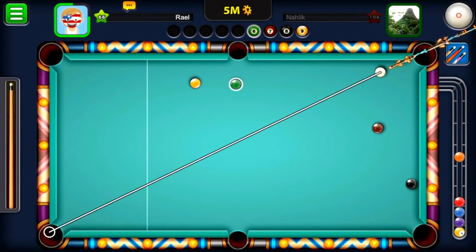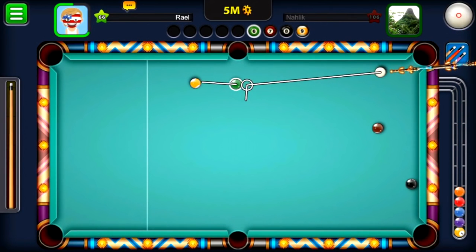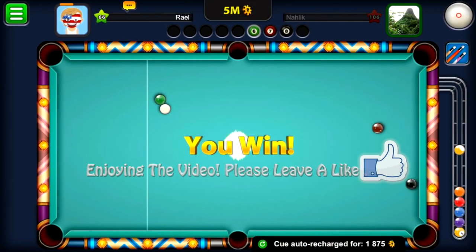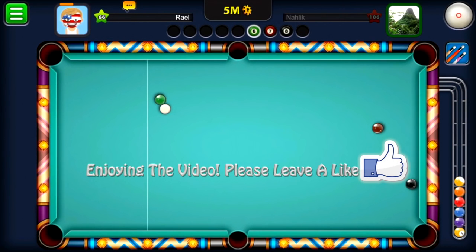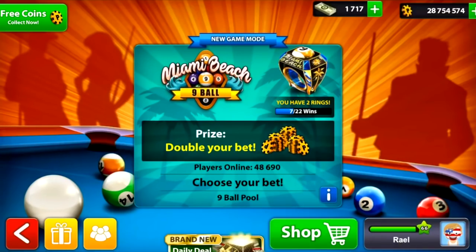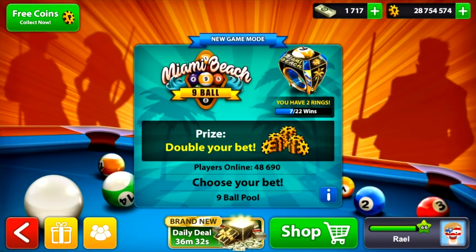All I had to do was concentrate and hit the right spot — the stripe ball into the top left pocket. Such a nice gameplay! We just won this 5 million game as well and bumped our coins to 28 million! If you want to see more 8 Ball Pool or 9 Ball Pool games or series, please comment below. Thanks for watching — see you in the next video! Bye!